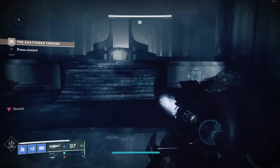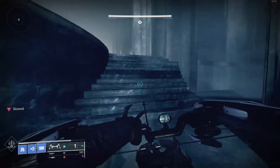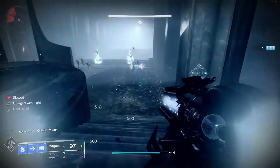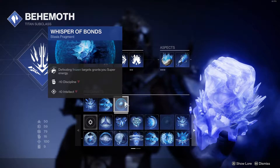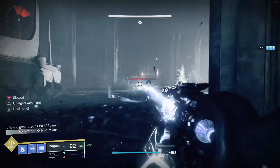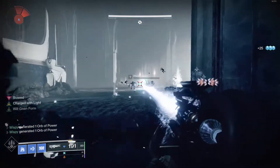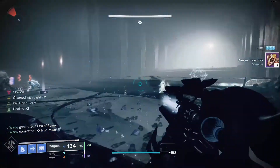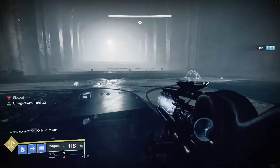For Hunters and Warlocks, it's going to synchronize great with your Stasis subclass. For Titans, our subclass isn't the greatest — Behemoth isn't the best as far as synergy. But I was even able to put together a setup just using Whisper of Bonds on my Stasis subclass. And with enough adds in the Shattered Throne Thrawway, when I activate the ability, even though it's draining, with enough kills I'm actually able to get my super completely back while it's draining. It can even be useful for Titans.